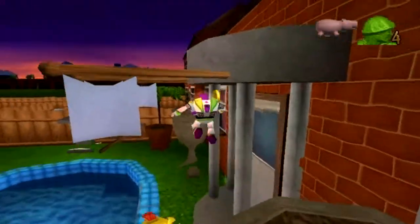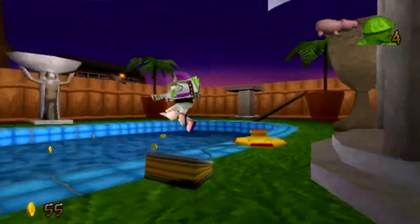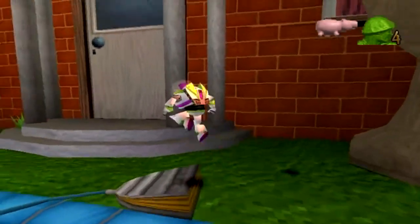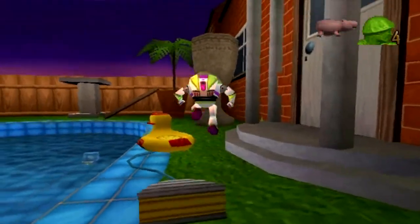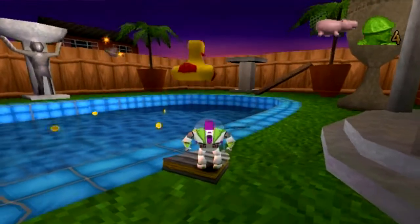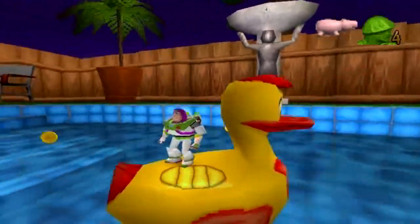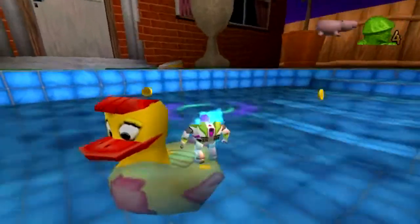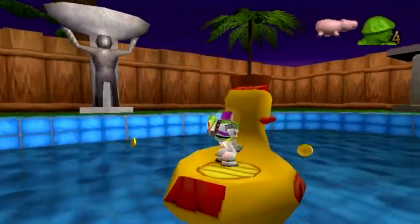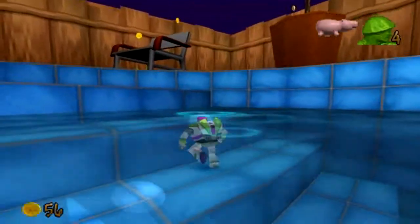We actually also happen to be in the area where the mystery token is — which will be the last one that we can get here. What you actually gotta do is inflate this duck. I don't know if there's really an optimal strategy for doing this — you just gotta jump on this pump a whole bunch. Now that we have a duck, we can ground pound on it. That was kind of awkward, but whatever — we got the Pizza Planet token! That would be Pizza Planet token number two, since we haven't actually gotten the ham token yet.